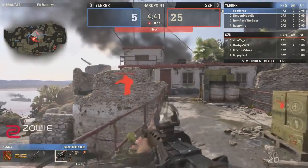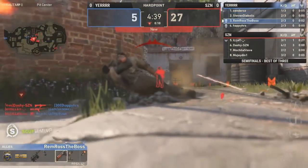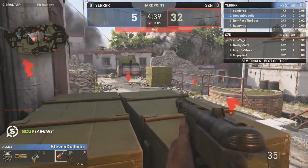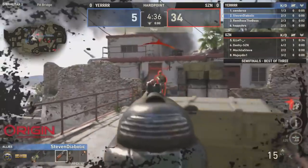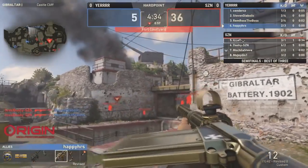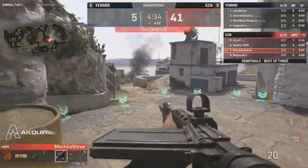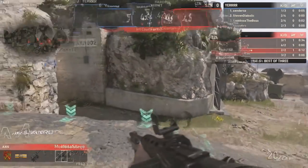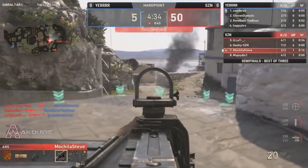Speaking on maps, Gibraltar wasn't really seen all too often at CWL Dallas — a lot of teams tended to ban this one out. A few European teams kind of prefer to play Gibraltar. Echo Fox actually ended up using this map when facing off in their groups versus Optic and EnVyUs, kind of using it as a secondary pick to throw teams off. This is a map you're not going to see teams be as well-polished on, since most strategies aren't commonly practiced here. Teams are not the biggest fans of this particular hard point.